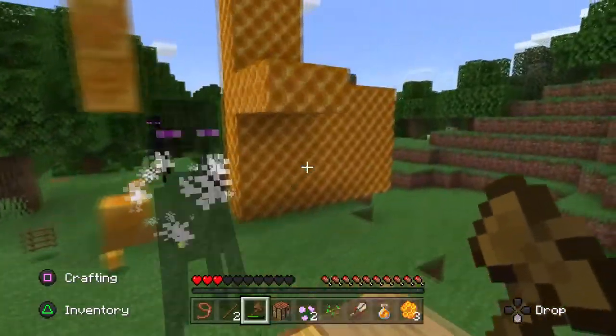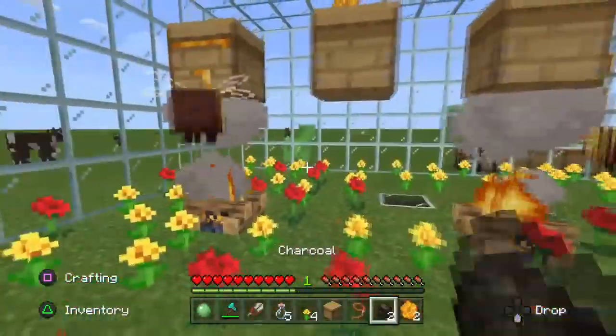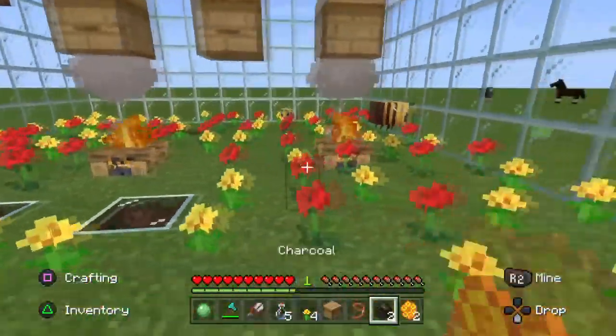Next is the honeycomb block. These are pretty much purely decorative — they don't do much mechanically but can be used as a nice wall feature in builds. Along with the new blocks, this update also added three new achievements.